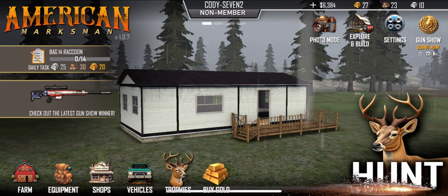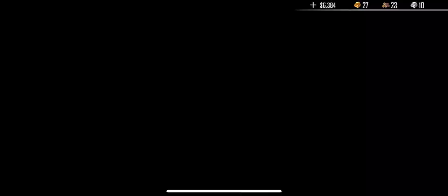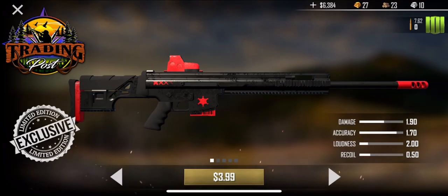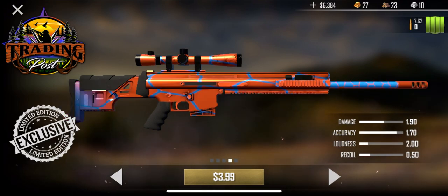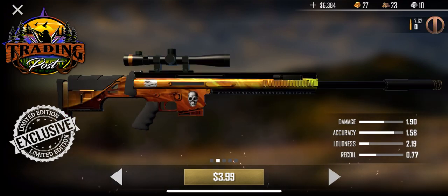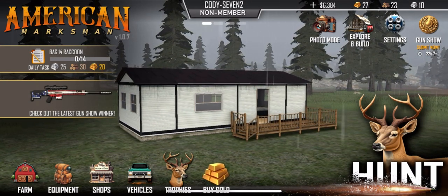First we're going to check out the limited edition guns that are now in the game. If we go over to shops and go to limited edition guns, for me it's saying they just dropped. Here's this one, got this one, this one, and this one — so we got several of them there.